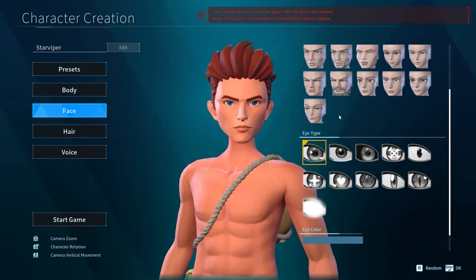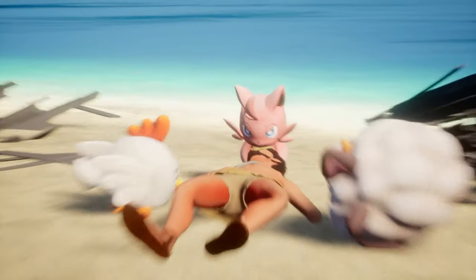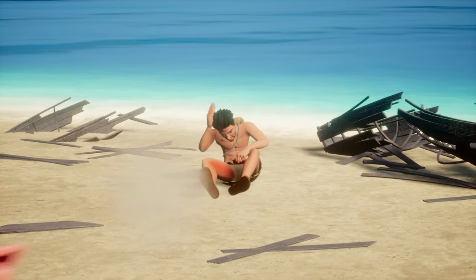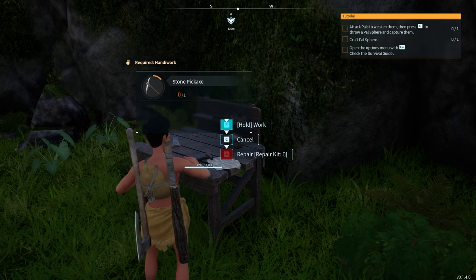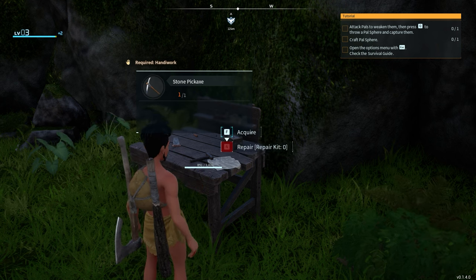The game starts as any other survival game where, after a quite minimalistic character customization screen, you're thrown into the world of Palworld. After that you are pretty much free to explore the map from the start as you want and build your dream base, but before you can do that you will have to craft a primitive crafting station and get your basic farming tools.